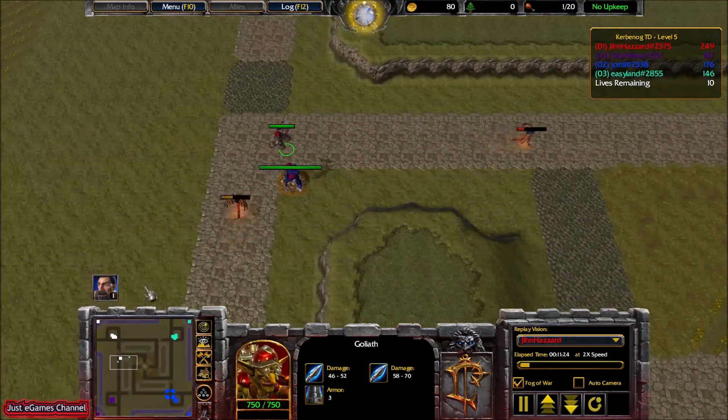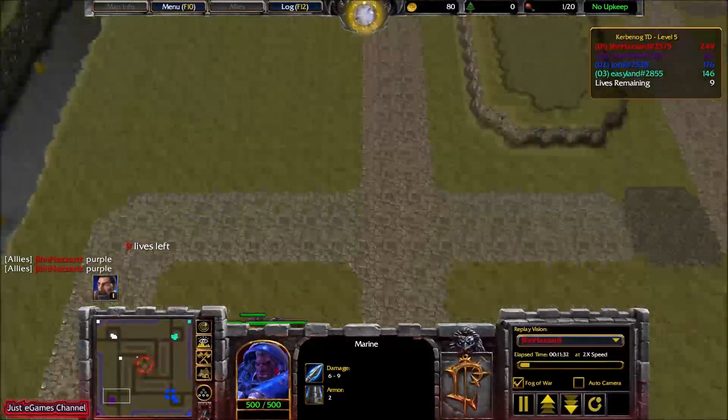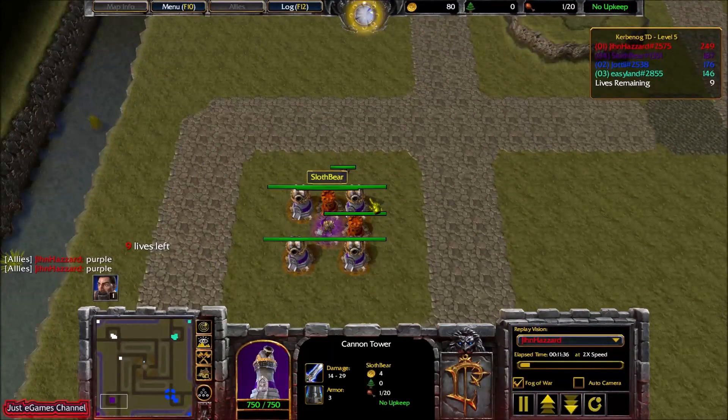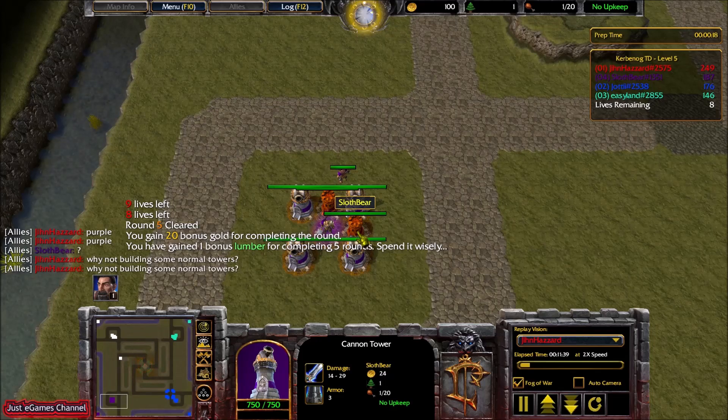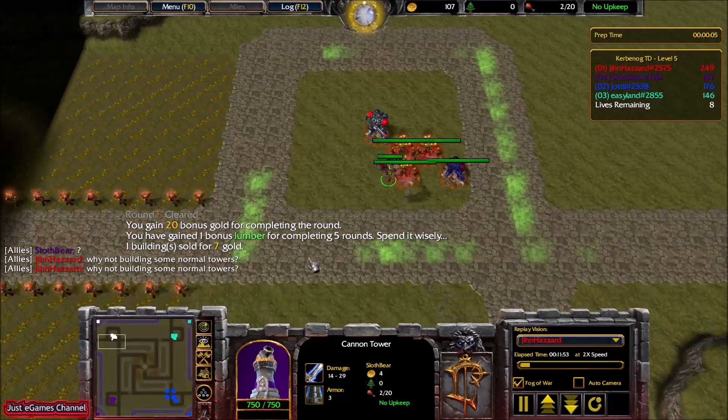Here I saved even one life for us because I built a Marine here, but the purple guy — I would say he screwed us up by building just four cannons. Like, what is this tactic? Build some normal towers like everybody. He didn't care that much, okay.